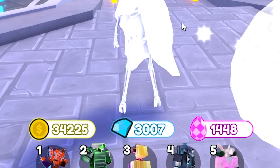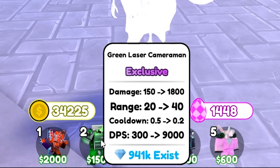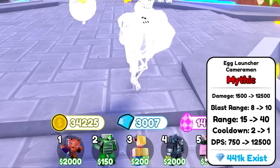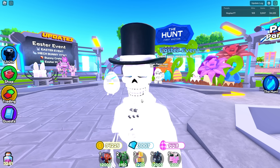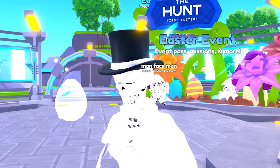To speed run the Easter event map as fast as humanly possible, we're going to use the Hyper Upgraded Titan Speaker Man, the Green Lancer Cameraman, the Santa TV Man, the Toxic Red Titan Cameraman, and of course the Egg Launcher Cameraman — he's going to shoot eggs at your face. I'm also running the double egg boost to multiply my eggs and get more per every wave. Let's go.